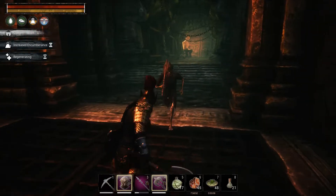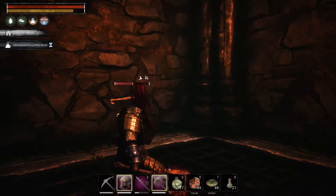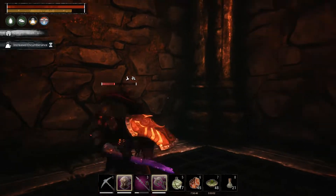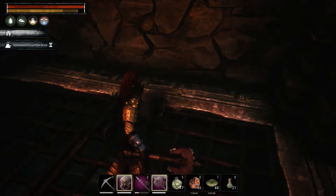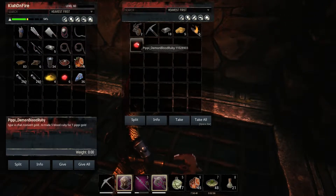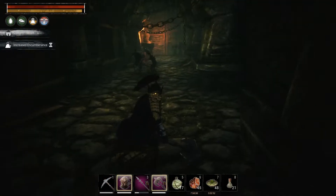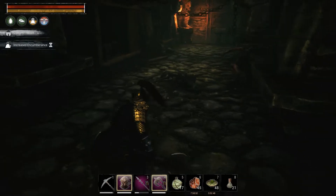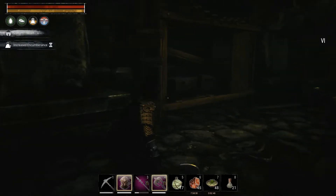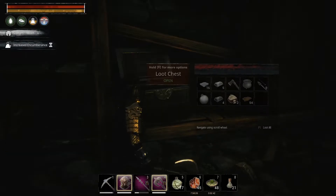Hello! I think there's another two down the hall. A nice thing about these — they drop gold dust, which is what you're gonna need for your armor. There's a chest there. I never remember that being there.